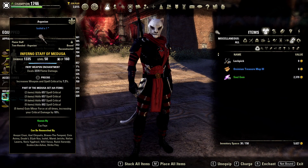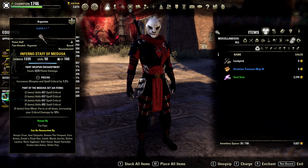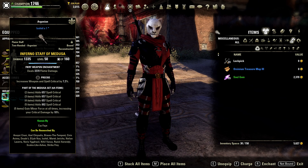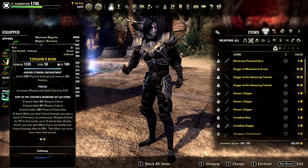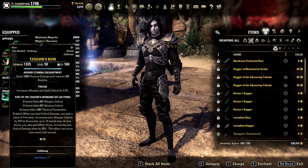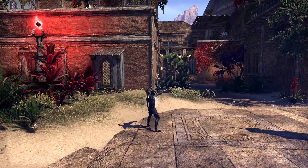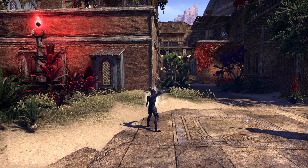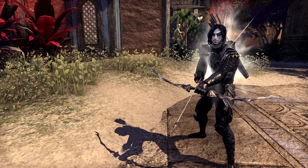Other than skills, there are also gear sets that can grant Minor Force. A magicka option is the Medusa set from the Arx Corinium dungeon — as long as you are wearing the set you will always have Minor Force, meaning you won't need any skills that provide it. Just keep in mind that Medusa is a heavy set, so wearing body armor pieces will hurt your crit, sustain and penetration by losing light armor passives, drastically decreasing your damage. Because of this, Medusa is usually used as weapon and jewelry. A stamina option is Zogvin's Warband from the Frostvault dungeon — while wearing it you build stacks by doing critical damage, and at 10 stacks you gain Minor Force. Just keep in mind that the stacks only last 5 seconds, so if you stop doing damage for 5 seconds you will lose Minor Force and have to rebuild.